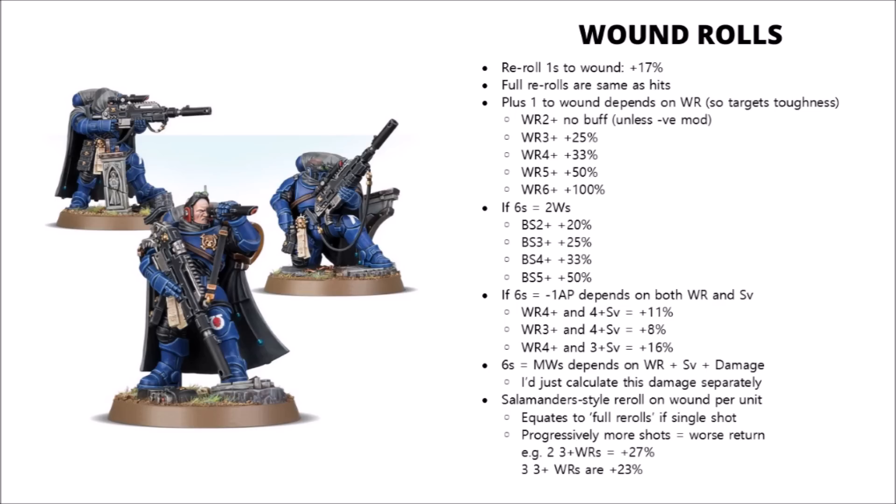If your unit is wounding on 4s and the target has a 4+ save, then it's an increase of 11%. And if the wound roll is a little bit easier — say you're wounding the target on 3s — there's only a very marginal buff indeed at 8%. But if the target has a better save, then it's a stronger rule, as that extra AP will count for more — so it'll be a 16% buff there.